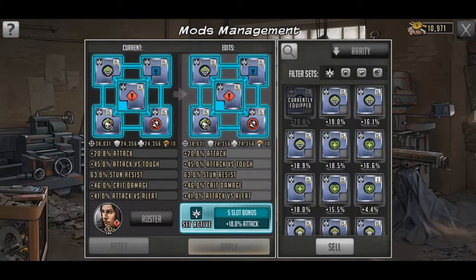The Crit Damage Multiplier and everything being on Attack Set just makes sense. Unfortunately, my Attack vs. mods on these aren't great, but anything over 40 is decent and anything over 50 is really good. 41% Attack vs. Alert is a bit rough, but I honestly probably have a gold one that's better — it would just drop the set bonus. I went with Tough and Alert instead of Alert and Strong mainly because she doesn't need any help with Strong Toons.